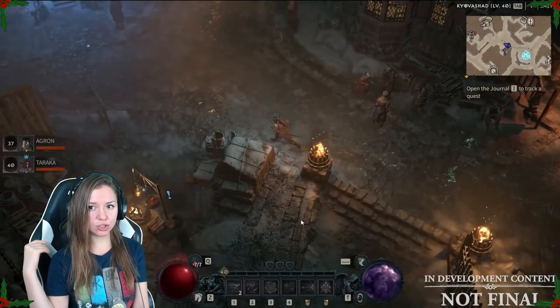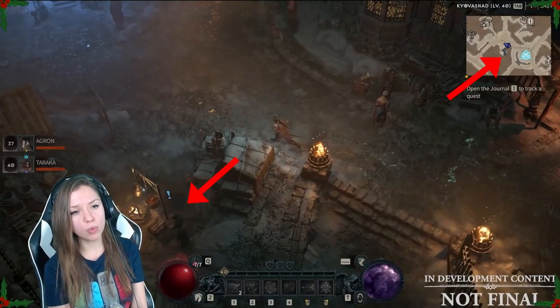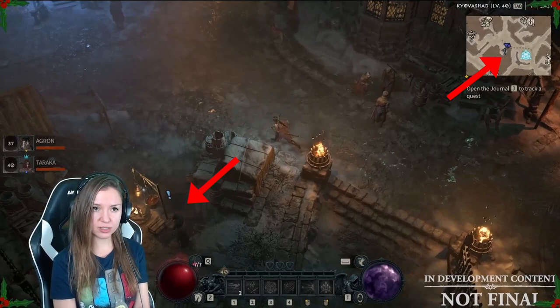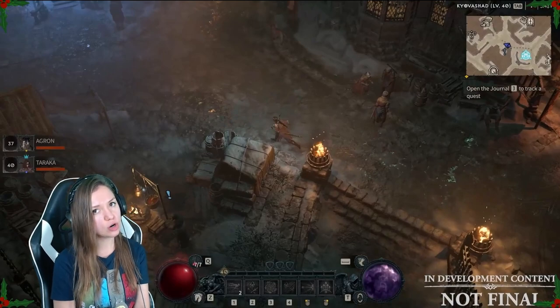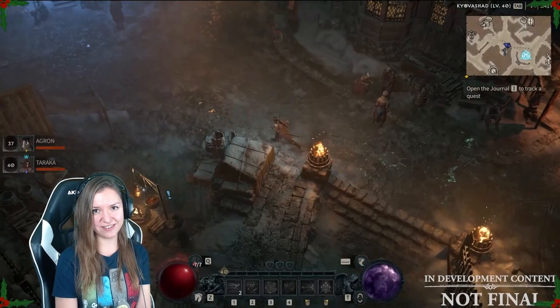Here you can see an NPC with a blue mark on it — this is the side quest marker. These NPCs are everywhere on the map. You can go to them, start a conversation, and pick up a side quest.